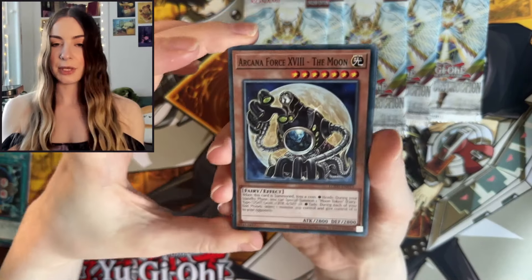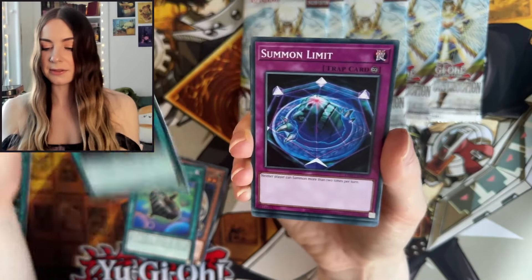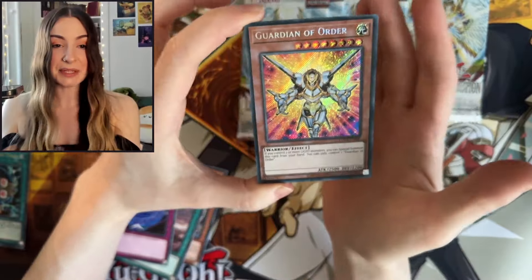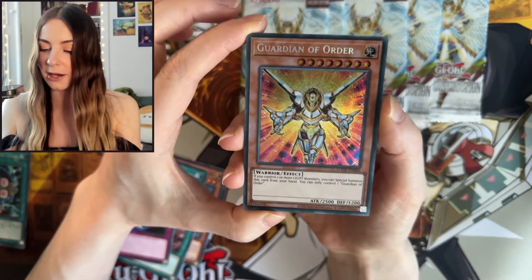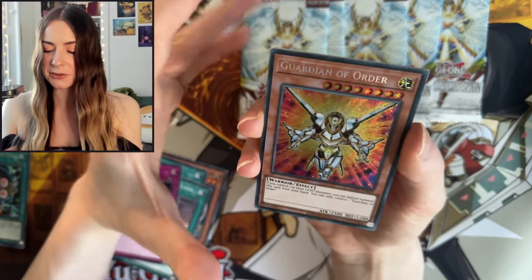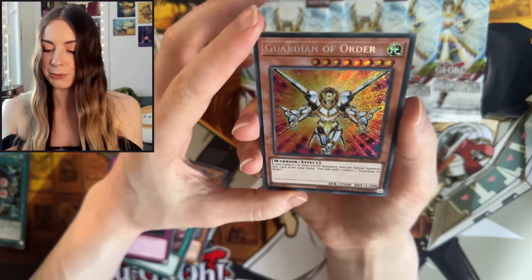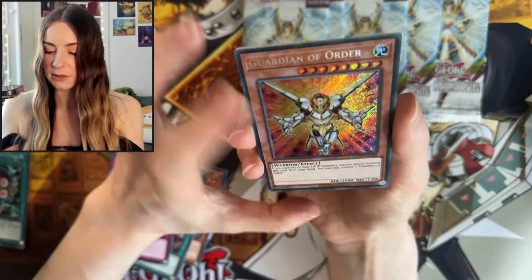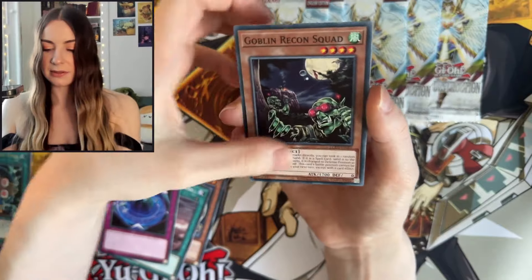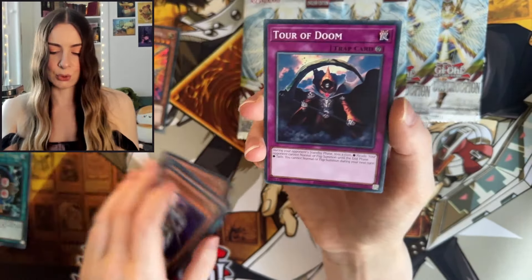Next up we have The Moon, Spell Gear, Demise of the Land, Summon Limit. Great to see our first Secret of the box — we have Guardian of Order. Very nice. I think it's just one Secret in these boxes, maybe two. But that is beautiful nonetheless. Goblin Squad, Invader A, Lightsworn Warrior, and Tour of Doom.